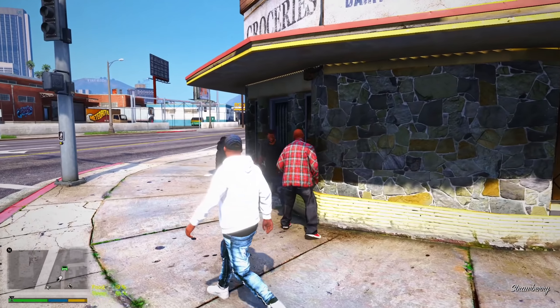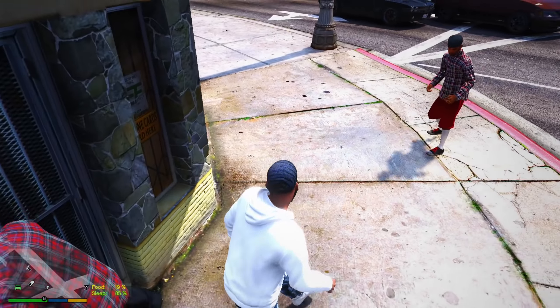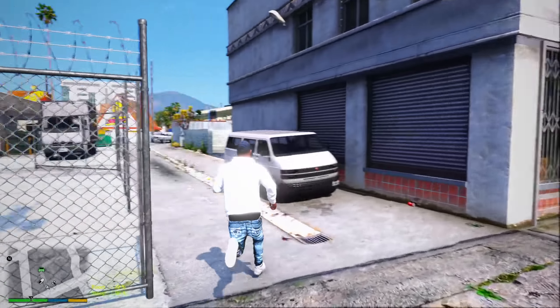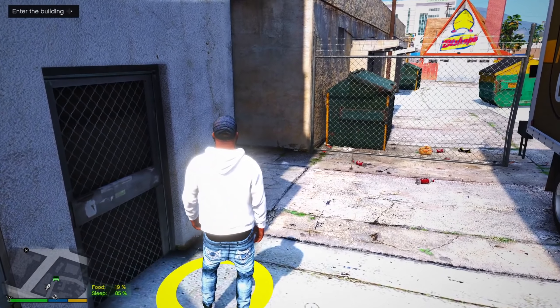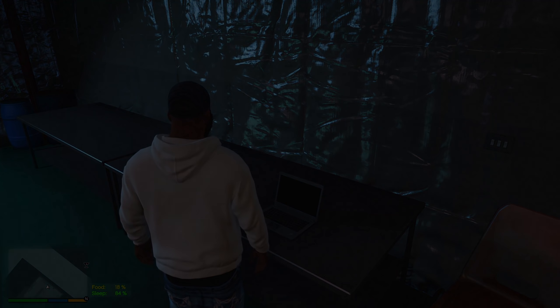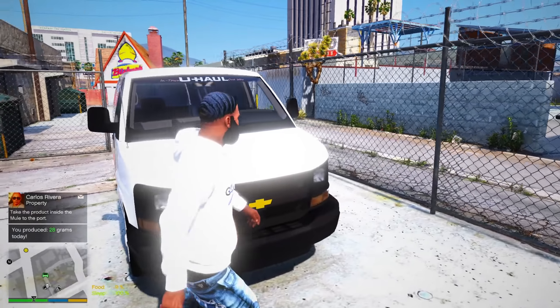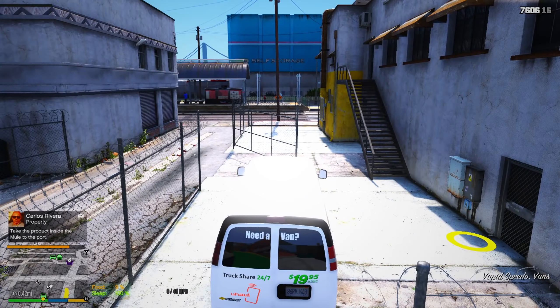We ain't got enough money to upgrade yet, so we're just gonna stick with selling how we've been selling. 28 grams — gonna jump in. Oh, we gotta get some food. I'm gonna go hit it one more time, then get something to eat after I drop this off. We had nine percent health — gotta focus on that.